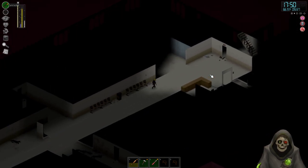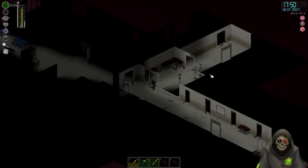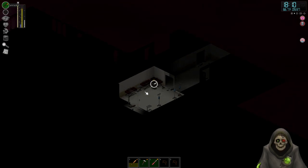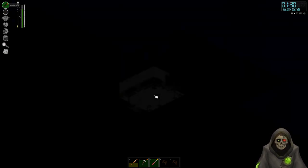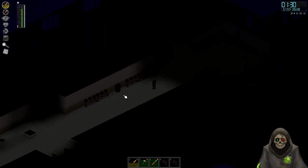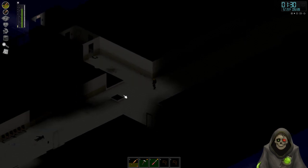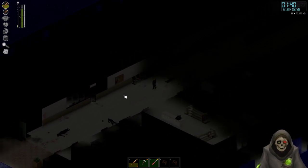We already cleared this place out a little bit once, it wasn't perfectly cleared but better than nothing. Are the beds all on the second floor or are there any down here on the first? Average quality - I think everything in here is average quality so leaving here won't hurt us. The one thing I'm not going to like is that it'll be middle of the night when we wake up. Let's get the baseball bat - it'll be better for the zombie than the shotgun since there's only one.